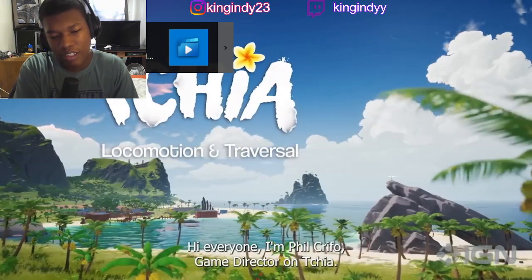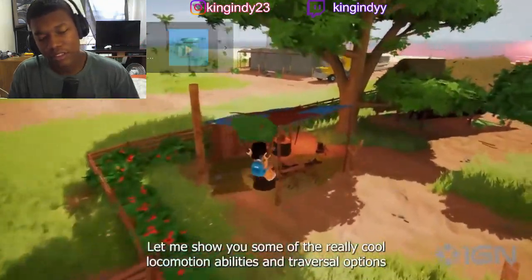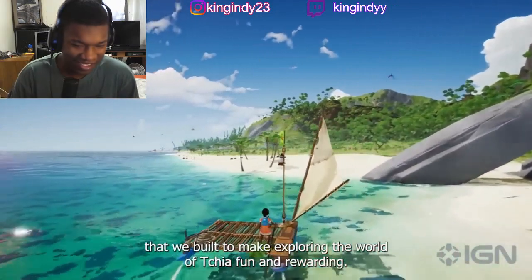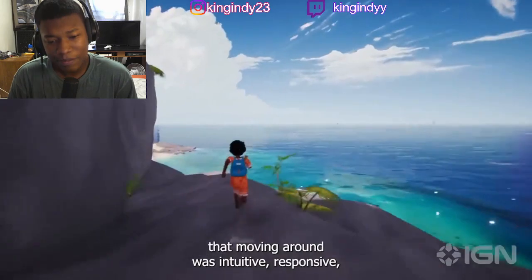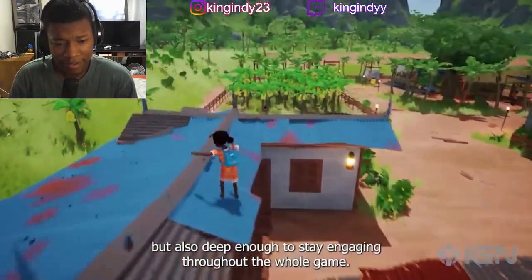Hi everyone, I'm Phil Crifo, game director on Chia. Let me show you some of the really cool locomotion abilities and traversal options. She's parachuting in there — Fortnite fun and rewarding. This is a game about exploration, so it was super important for us that moving around was intuitive and responsive.